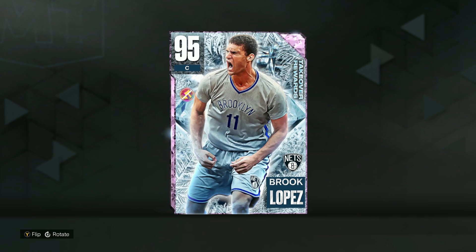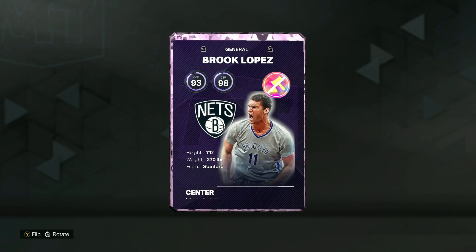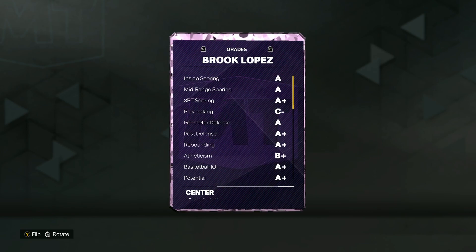We got a gameplay here on the new Takeover Ward Pink Diamond Brooke Lopez in NBA 2K23 MyTeam. He's going to be the second Takeover card from Season Two, a 95 overall, and he can play the center position. Being seven foot is obviously going to be a pretty good height for that center spot — it could be a little bit taller, but he's definitely not short for center.